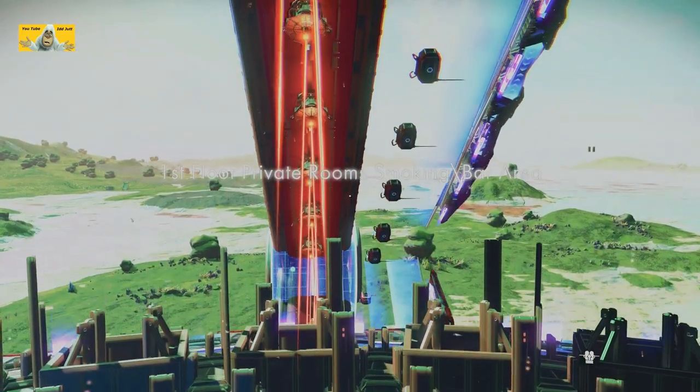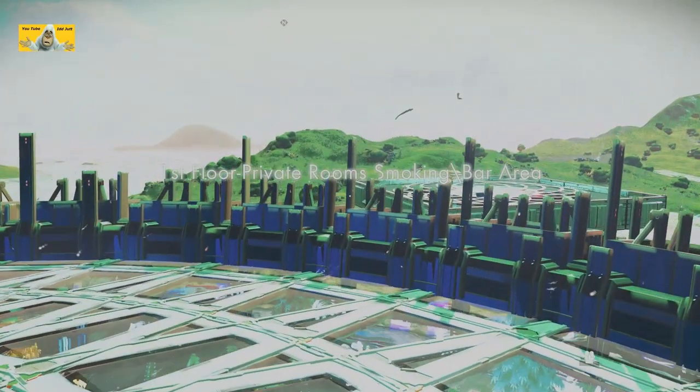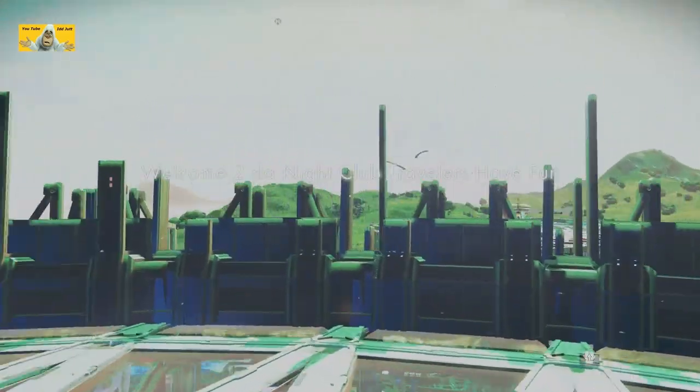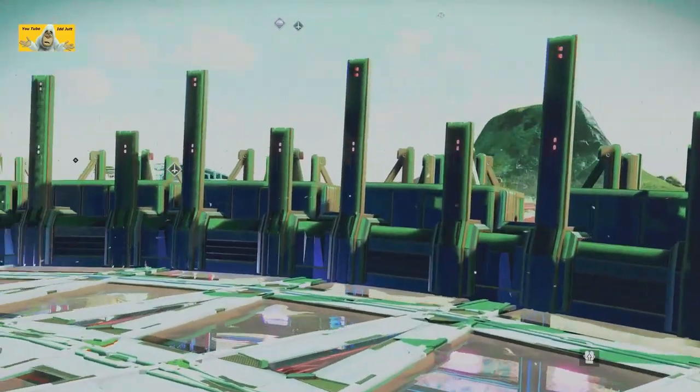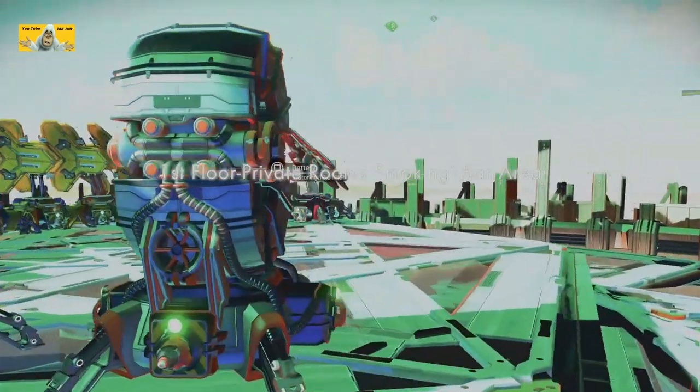Whoa, we can drop straight through that. The first floor is a private room. Help, I'm stuck! Why didn't it let me fall through then? Oh well, okay, never mind. We coped that one up completely. Let's carry on. So we've got some more batteries up here I think.